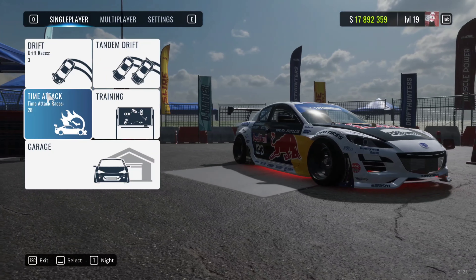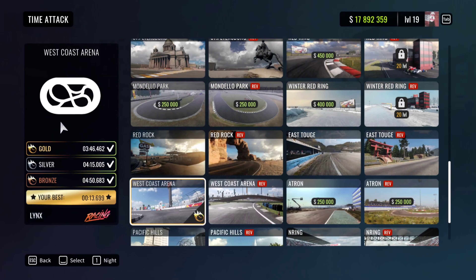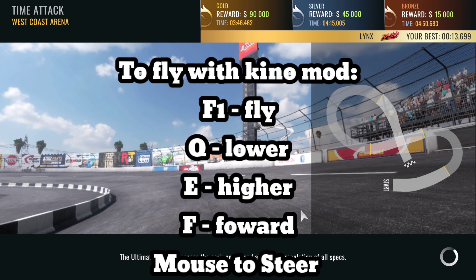After you do that, click Time Attack — not drift, not anything else. Just Time Attack and West Coast Arena. It's going to cost like $400,000 for it, but it's going to be super worth it.